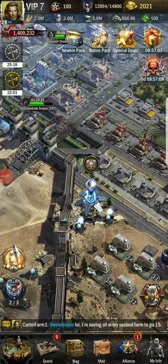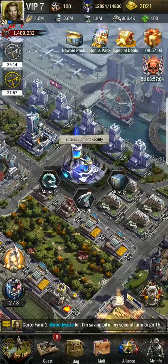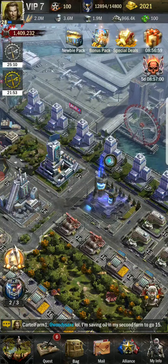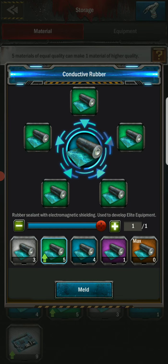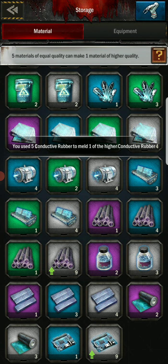Welcome to Woody's Farm. We're going to go over equipment again and we'll go over an infinite zombie. Here's my storage — I've got a bunch of purples, greens, blues. What you're going to do is upgrade from green to blue, from blue to purple, and there you go.